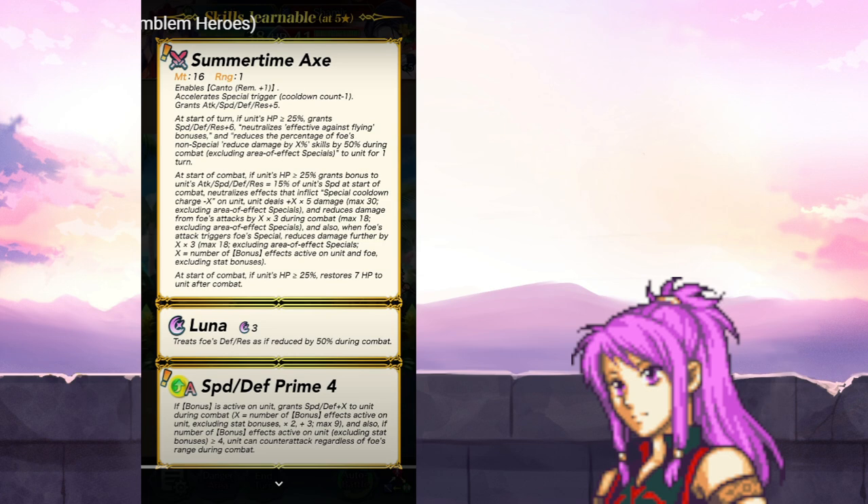Cool. I guess it's pretty strong for cotton candy. Speed Defense Prime 4: if bonus is active on unit, grants speed, defense plus X to unit during combat. X equals number of bonus effects active on unit, excluding stat bonuses, times 2, plus 3, max of 9. Also, if number of bonus effects active on unit is greater than or equal to 4, unit can counterattack regardless of foe's range during combat. And I think right away it grants neutralized effect against flying, reduces percentage, and reduces damage — those all look like visible buffs. So very, very strong.